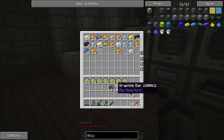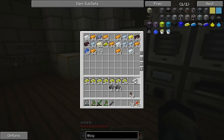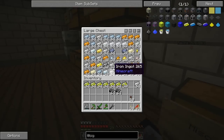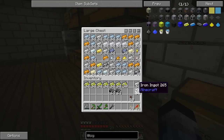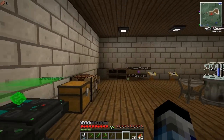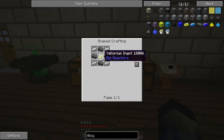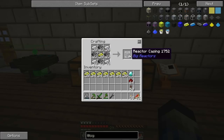A graphite bar is nothing complicated - you make one by just putting some coal in a redstone furnace. I'm also going to need some iron, some diamonds which I made from gold, and some redstone, and that should allow me to start making some of the casings. We're going to need quite a lot of these casings, which are graphite bars, yellowrium ingots, and iron ingots. You can also use uranium 235, but that seems quite expensive. Let's make a stack of 64 - hopefully that's enough.